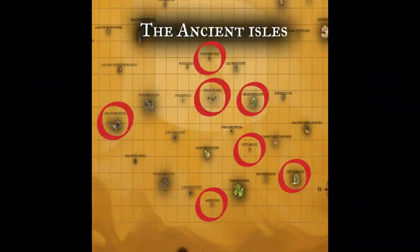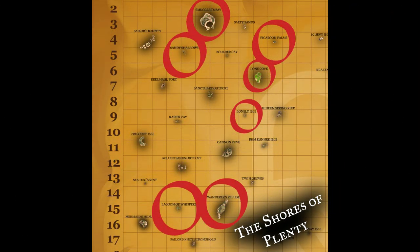Looking at the ancient isles, snakes can be found on Discovery Ridge, Castaway Isle, Crook's Hollow, Cutlass Bay, Booty Isle, Devil's Ridge, and of course Snake Island. Up in the shores of plenty, you can find them on Smuggler's Bay, Sandy Shallows, Picardoon Palms, Lone Cove, Lonely Isle, Crescent Isle, Laguna Whispers, and Wanderer's Refuge.